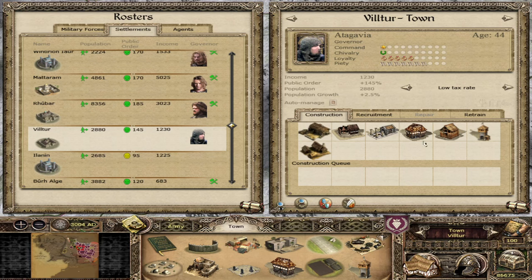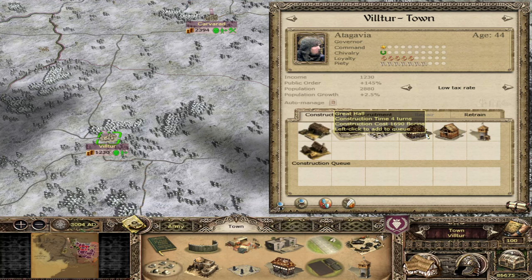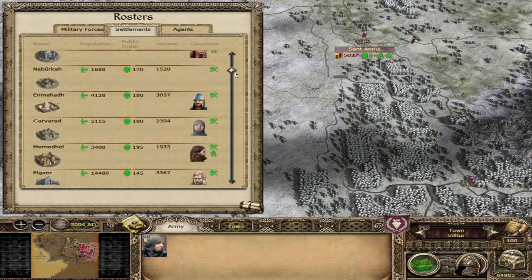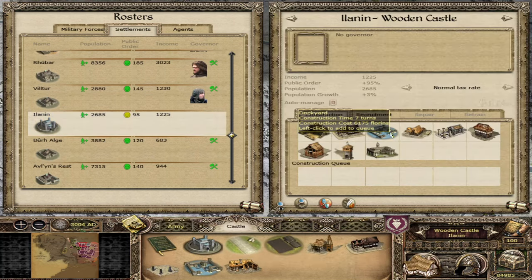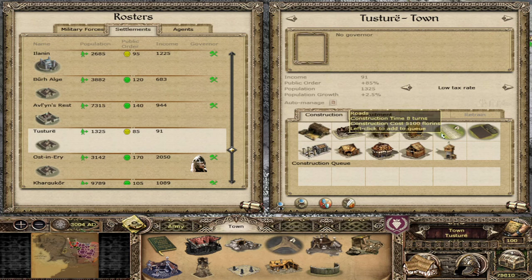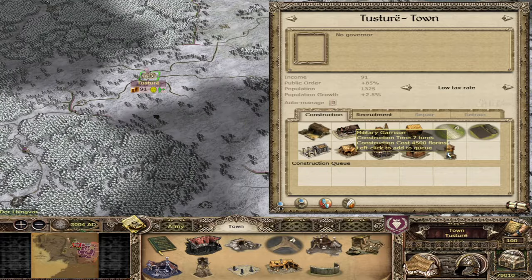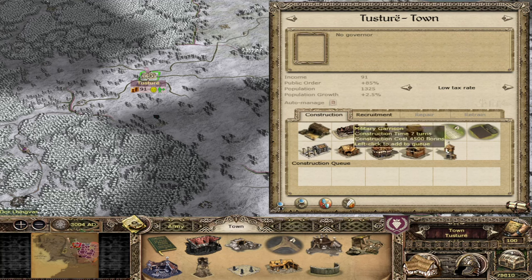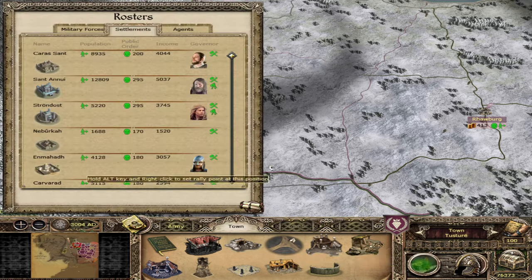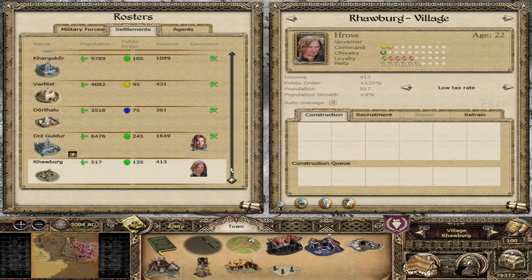Viltor — you're a fine settlement, not amazing but not bad either. Let's get the great hall so we get free upkeep on this guy. Let's keep coming down. Ilanin — let's build that dockyard, extra cash. Testore — those paved roads are going to be very helpful. With Testore let's get the military garrison probably — seven turns though, is it even going to be worth it? Let's get the Master Mason's Hall there. Rawberg — don't think it's even possible to build anything there right now.